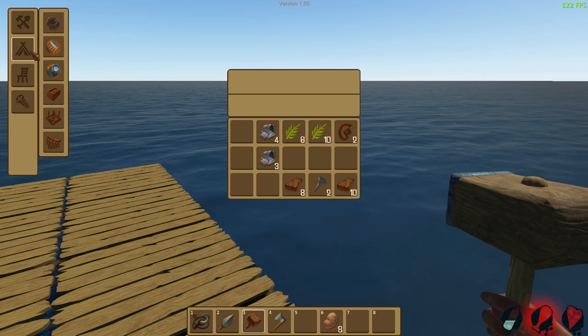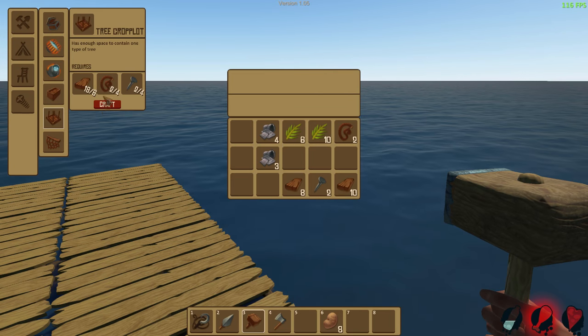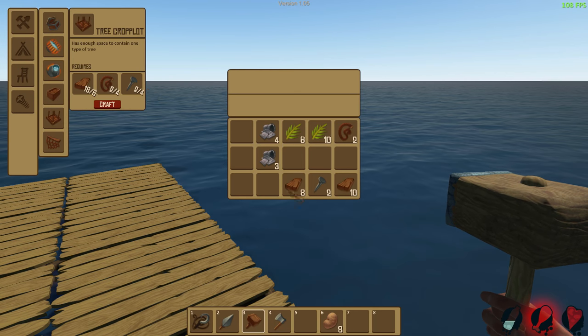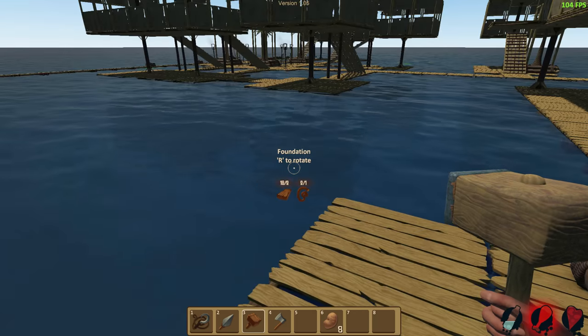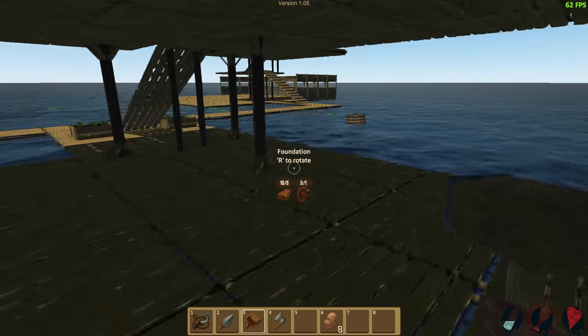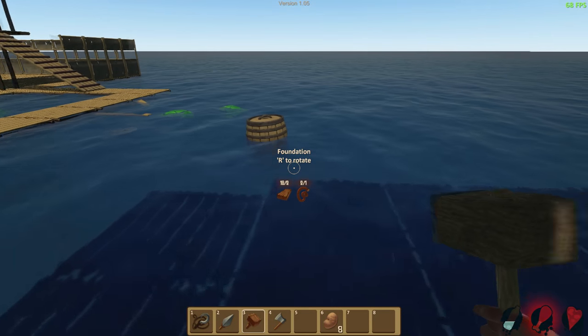Back over here to the crafting area, what we can do is make some tree plots. We're gonna need a bunch of rope and more nails for sure. So it's a good thing that we're gonna be making the wood issue a non-issue.